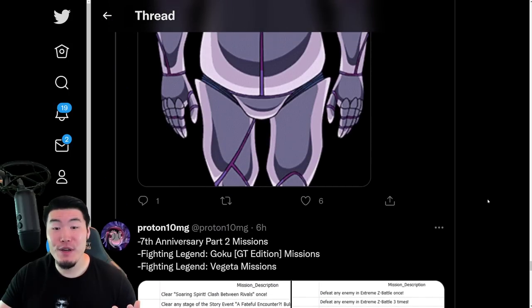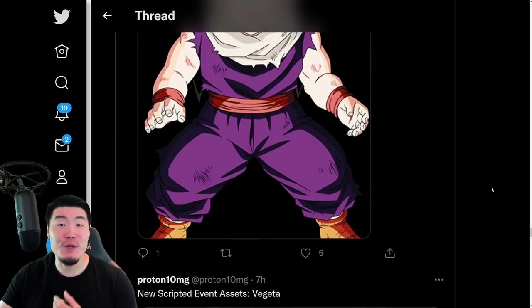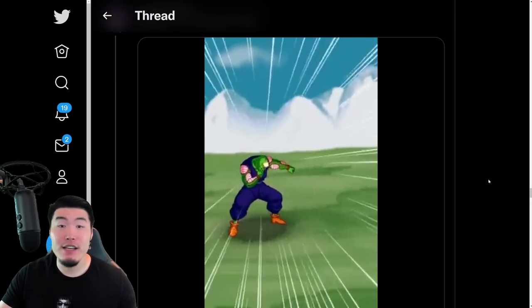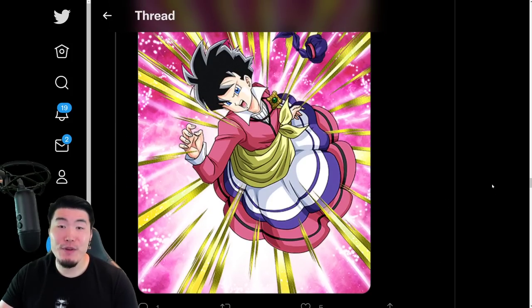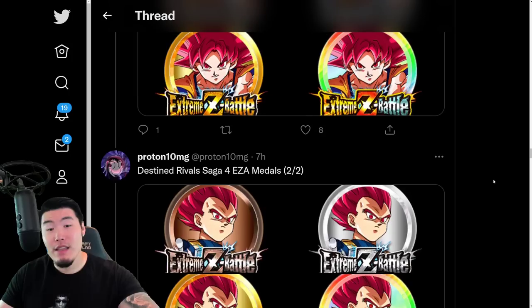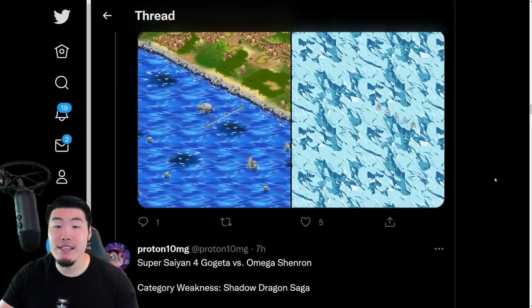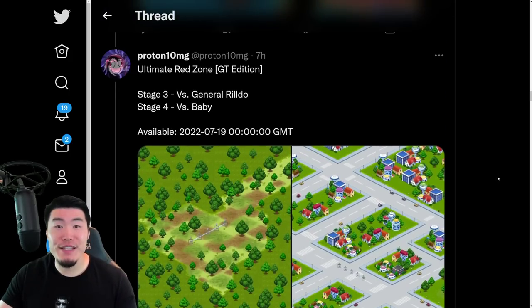And I believe that's it — those are all the new assets and updates we got for this new data download for Part 2 of the 7th anniversary. We are still missing the assets for the Part 2 banner, but as I said in yesterday's video, that's not coming for another week. We will get a separate data download for the Part 2 banner with the LR Kalkin Goku and the Great 8 Vegeta. But for now, this is everything we're getting for the start of Part 2 — a good amount of content, definitely more things to do, though not as eventful as Part 1.